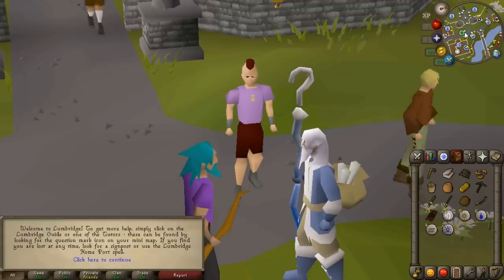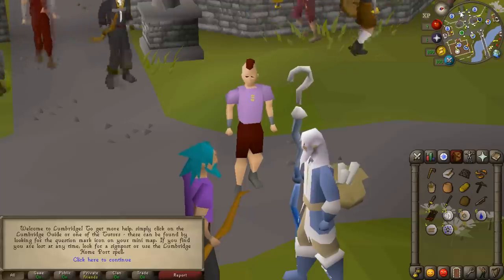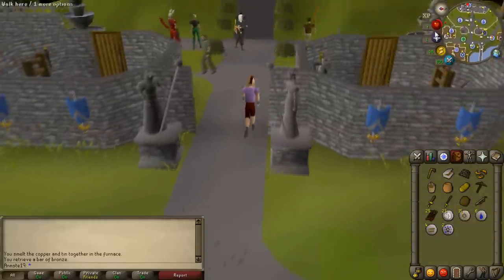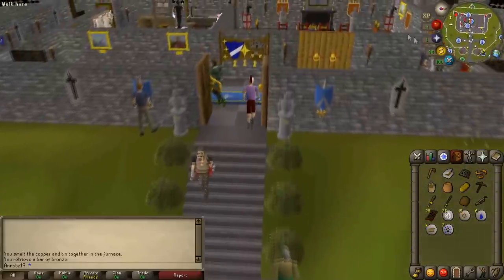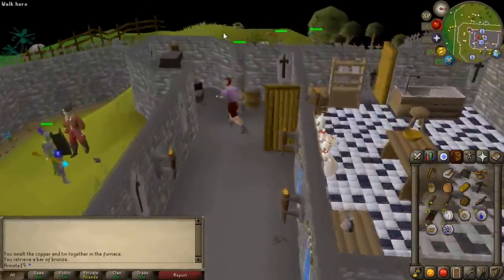I love the feeling of making a new account, you just end up in Lumbridge. You've got the whole game to play — it feels pretty good. So the first thing we're going to do is head to the bank at the top of the castle and deposit everything we have except the pickaxe. We're going to use that pickaxe to do some mining. It's how I usually get starter cash on new accounts in free to play.